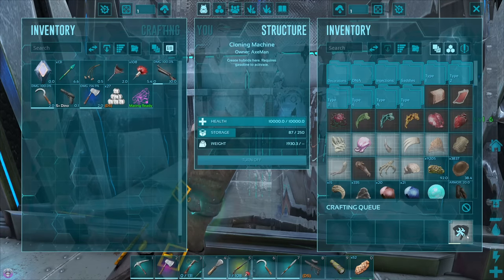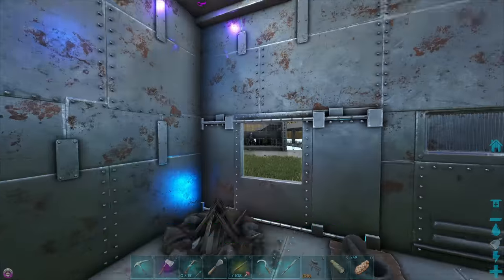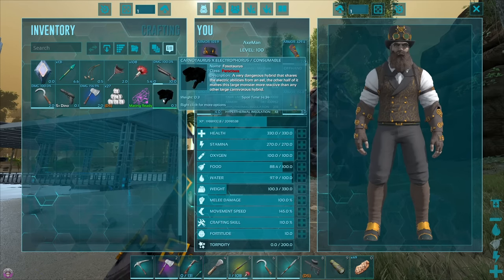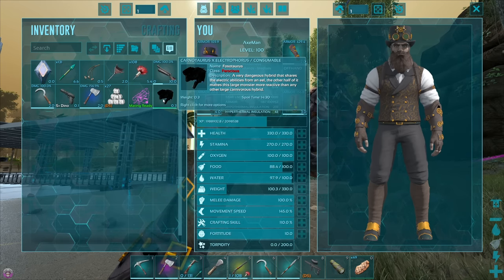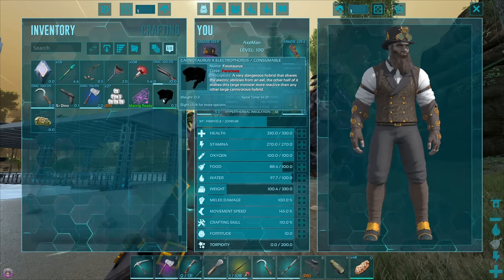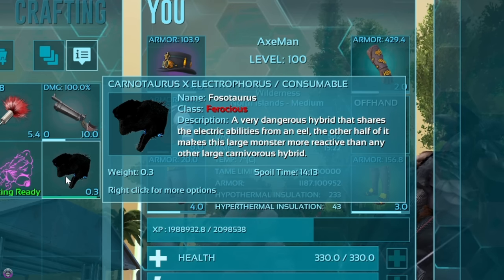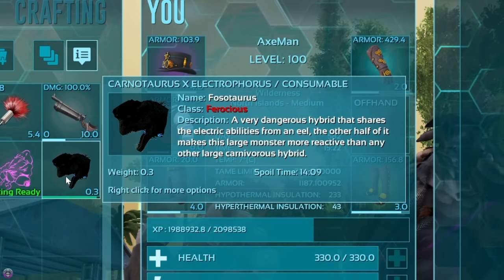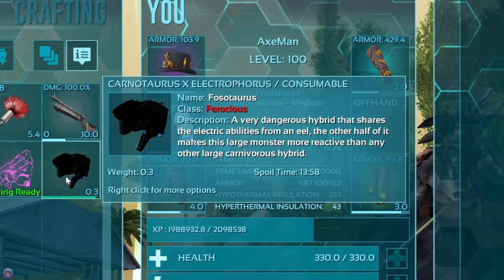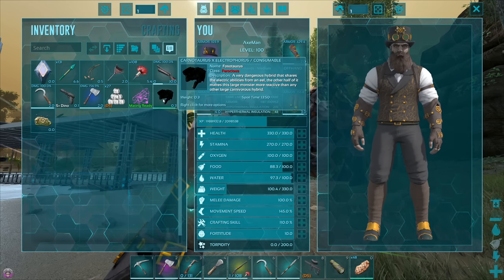Let's wait for the hybrid to be created and we'll check this bad boy out. Here we go — a Carno mixed with Electrophorosis, which is the eel. It's called a Phosotaurus. It's a ferocious class, and the description says it's a very dangerous hybrid that shares the electric abilities from the eel. The other half makes this large monster more reactive than any other large carnivorous hybrid. That sounds like this dude might actually be pretty sick.